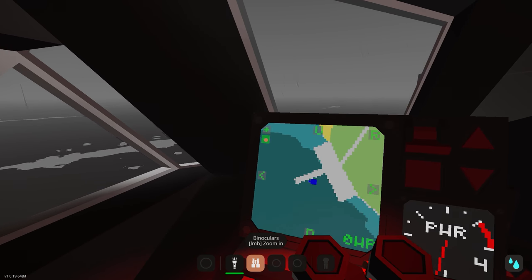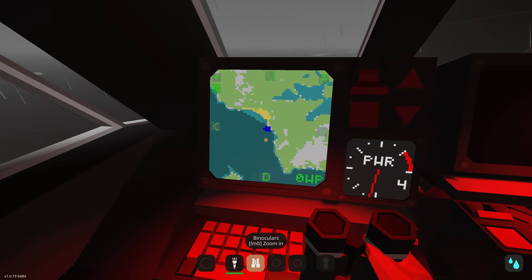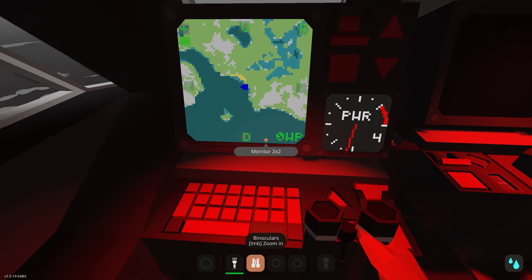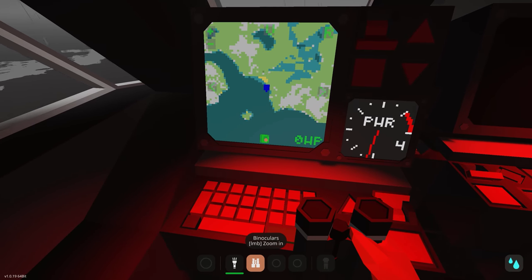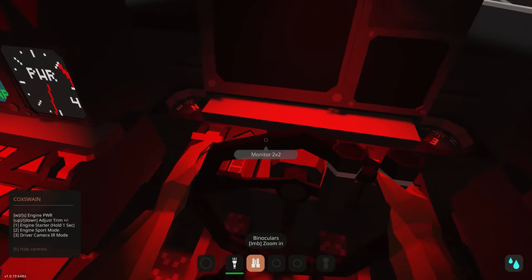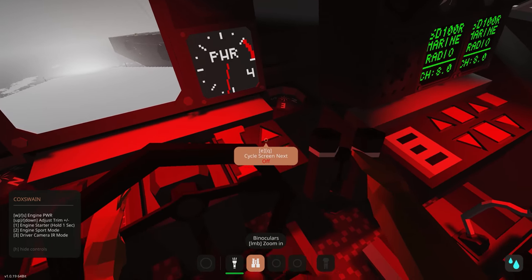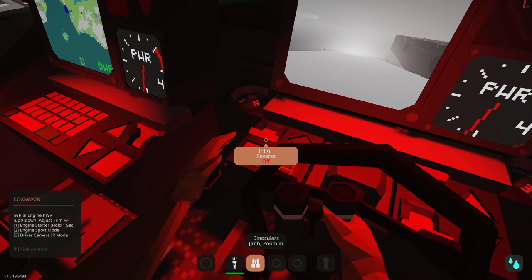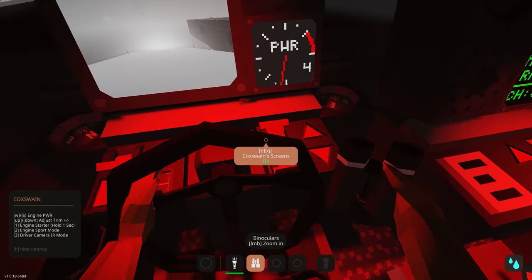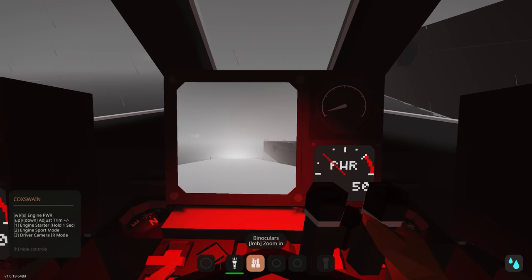We are currently here at the south and we're going to be heading down. I'm going to be plotting a course to go down and then do a nice little search grid around this general vicinity. Let's drive into our driver's seat and get our coxswain screens on. We might need to switch to night vision or IR mode but for now we should be fine. Engines are running, let's move out of here and take off.